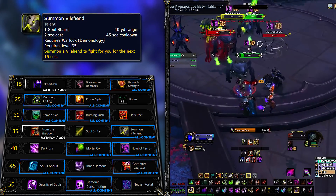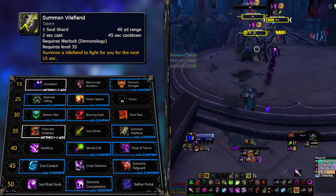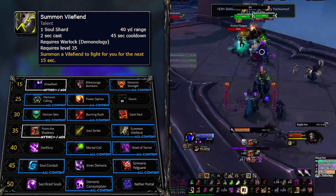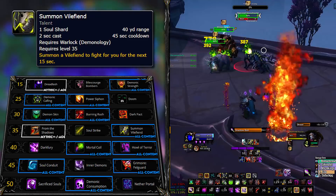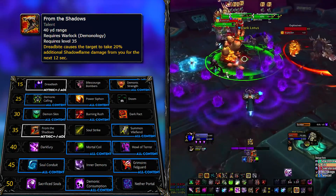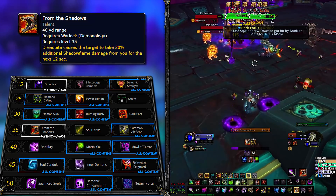For raids and single target damage output, Vile Fiend will be your best choice. This synergizes with your Tyrant and the last row options, but mostly it's an extra demon to smash your target with. It costs a shard, so it's not really free, but it seems to be one of the better options on this row for all content. For Mythic Plus specifically, From the Shadows will be another option, especially when you go for the full Dreadstalker build — Conduit and Legendary included.